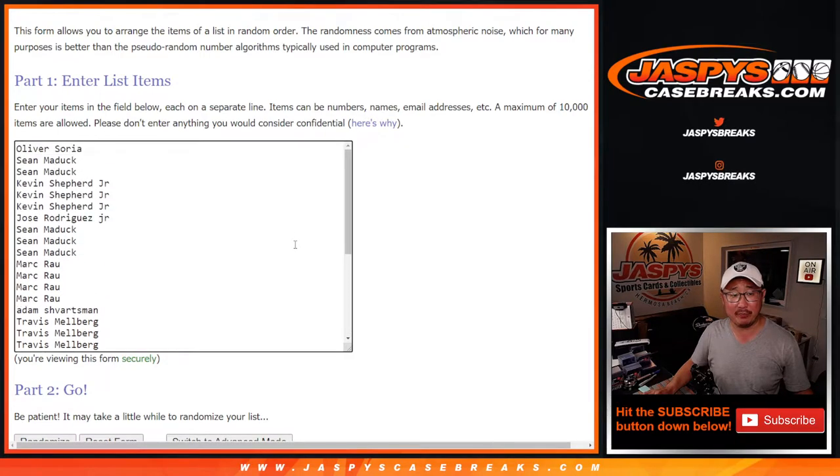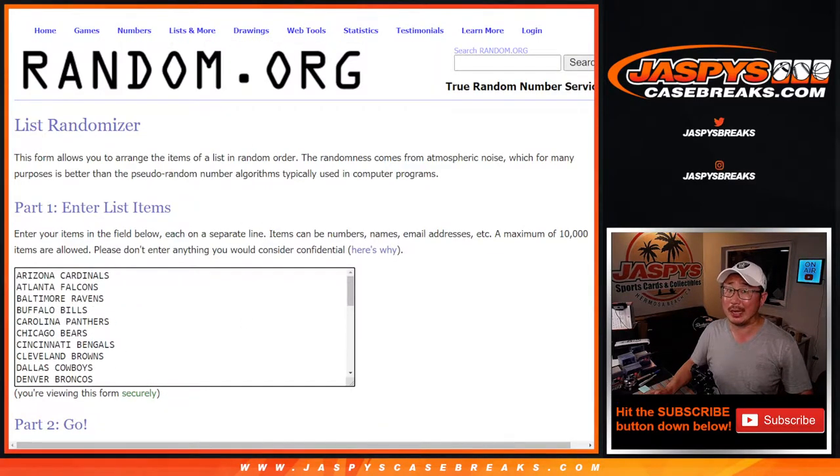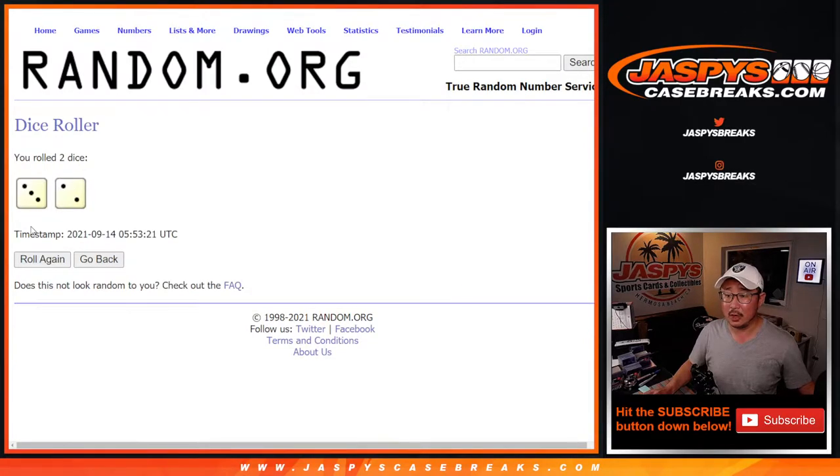Big thanks to this group here for getting in on the action, appreciate it. All the teams are in, so we're going to make you sweat it out a little bit. We're going to do the break itself first, and then in a separate video we'll do the randomizer for the mystery crate spot. Are you going to do the crate tonight too? Of course. What if we filled it and I was like, we'll do that next week? That would be crazy — people would riot, Robert.